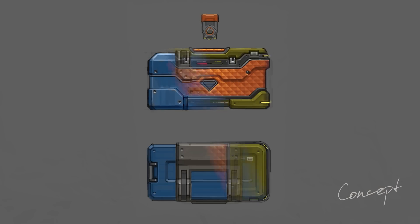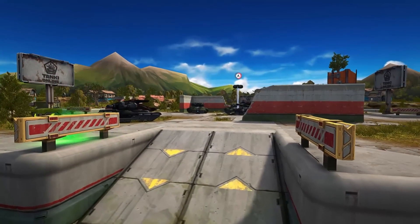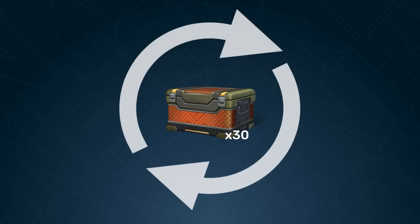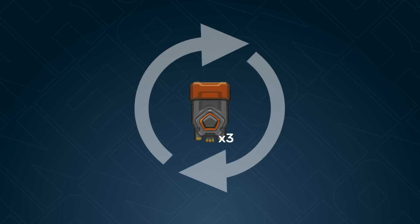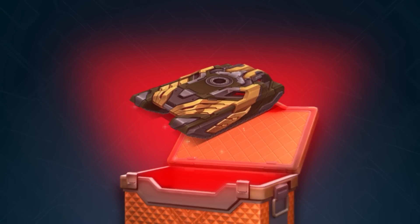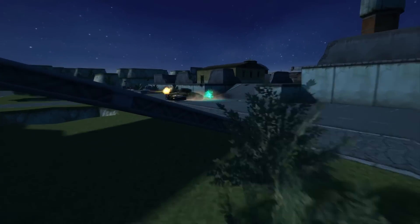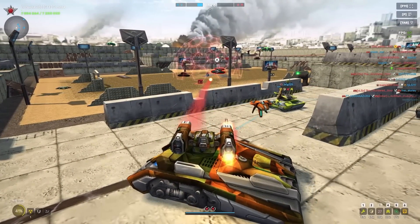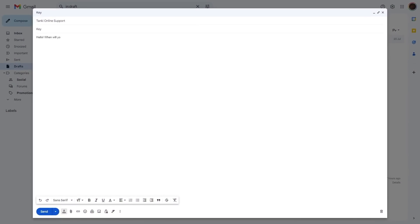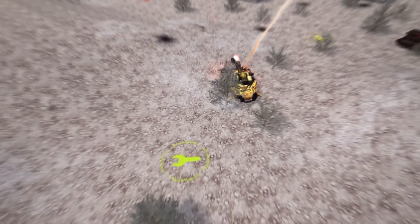After we announced the way we're going to convert containers to keys, we received a lot of feedback from you. After analyzing it, we decided to change some of the rules. Earlier, our plan was to convert all remaining containers on your accounts to keys. Now, by default, we will just open all the old containers you have. However, you have an option to opt out of this procedure and choose to get your containers converted to keys, as was planned before. You will need to log in to a special website and press a button to confirm. You do not need to contact customer support — only the special website can confirm your decision. Stay tuned not to miss the link.